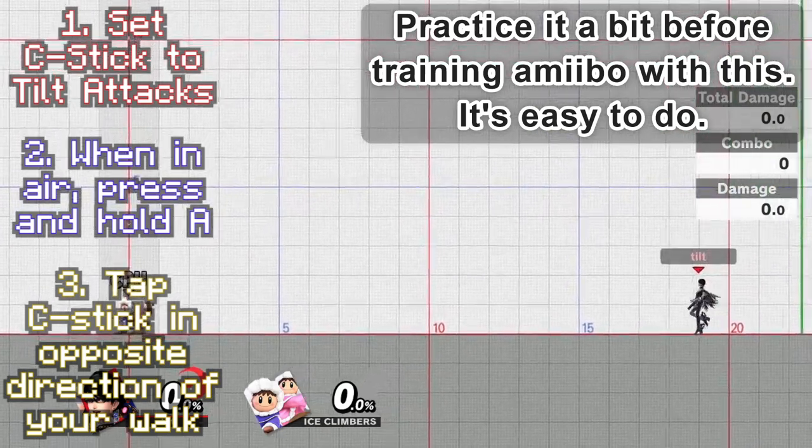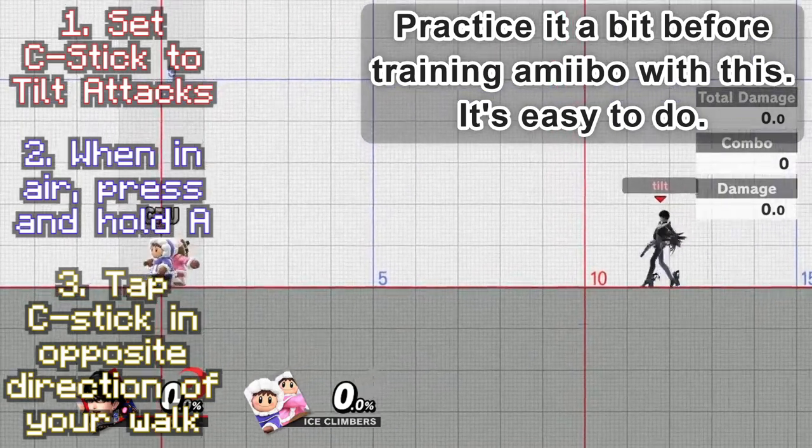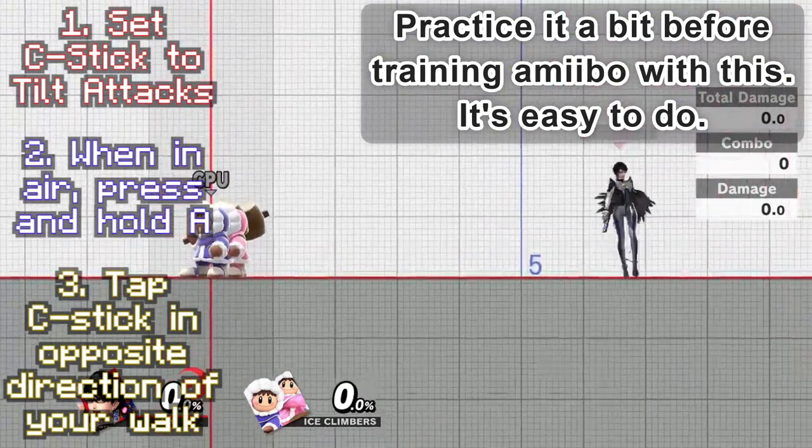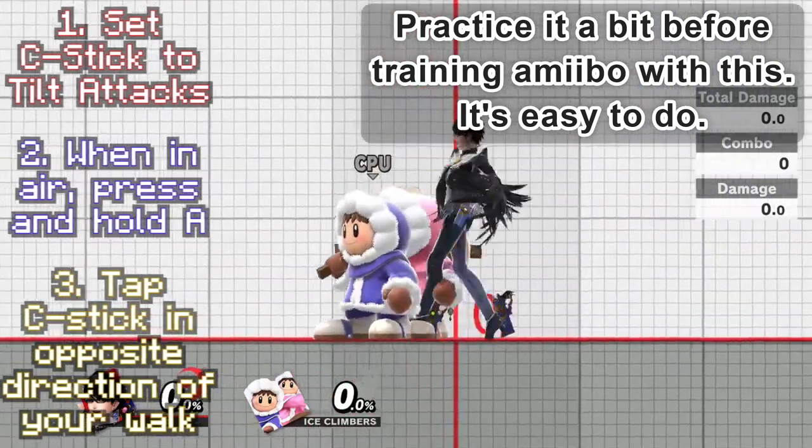Usually in training, you'll walk a little faster and not tilt it as often. And if you have snapback on your C-stick, you'll end up spinning a lot faster on accident.